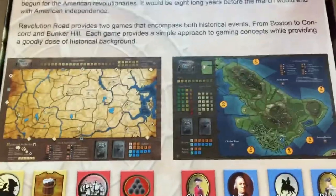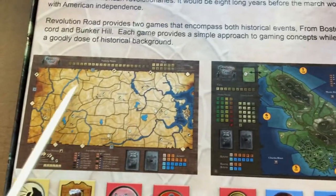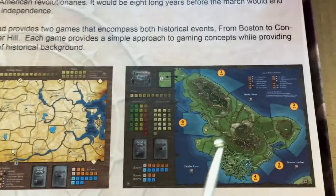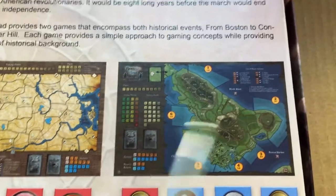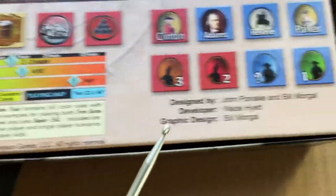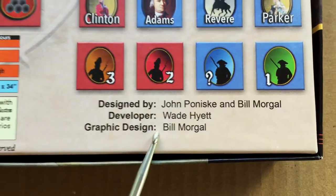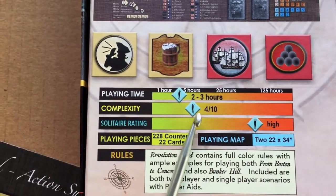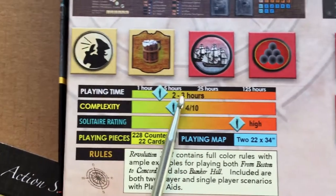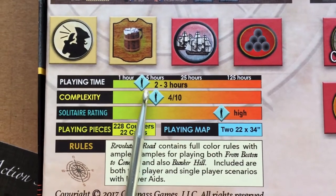On the back of the box we can see the two maps that come in this box — Boston to Concord, the game we're treating in the video, and Bunker Hill, which we won't have time to look at. Compass Games assigns this a playing time of two to three hours, though once you know the rules I think it would be shorter than that, particularly playing solo, which is what I'll demonstrate here.